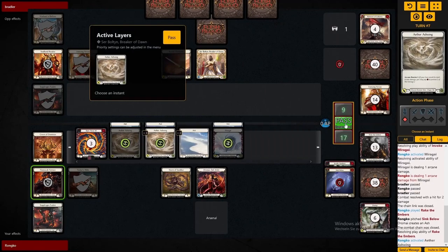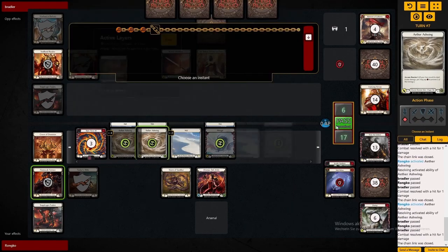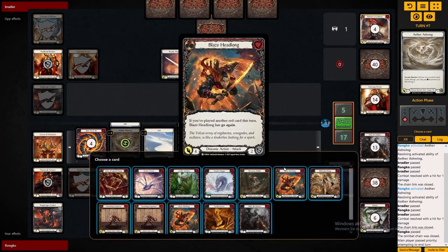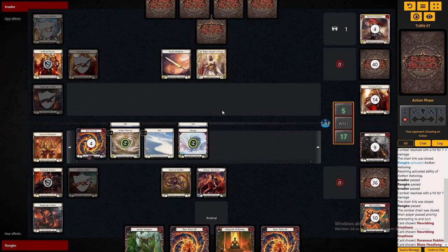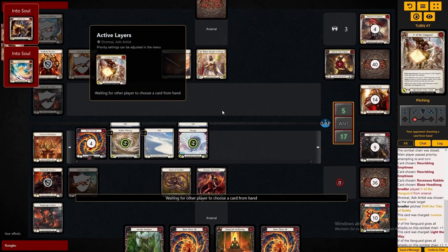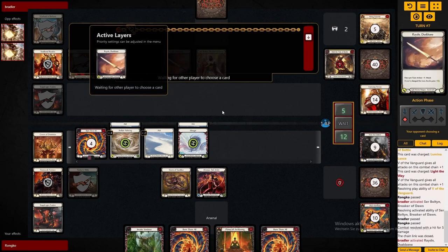Bolton doesn't run AB here because it's a race, so it makes sense he doesn't want to pitch in that stuff. Now we can basically just block out and send one Ashwing every turn. If he doesn't present enough damage, we're glad to just keep our hand and strip everything from him. Starting with the Vanguard, that's just 5 vanilla damage so no need to respect that. That is the card that gets his soul going though — a little too late, unfortunately for him.